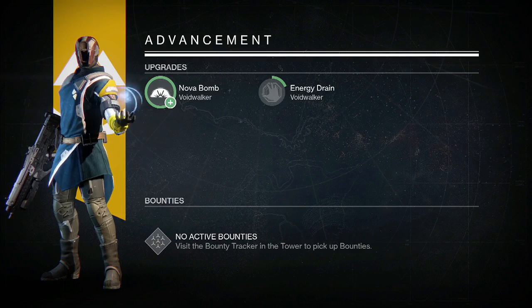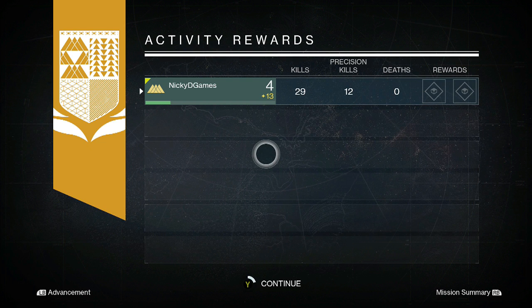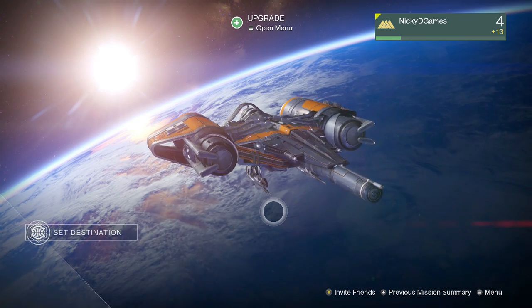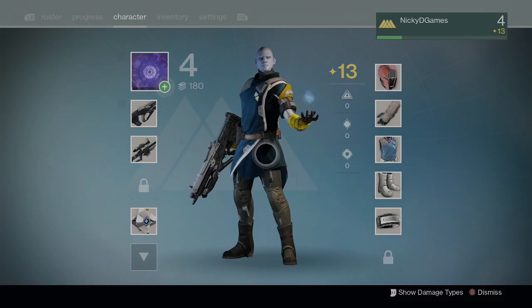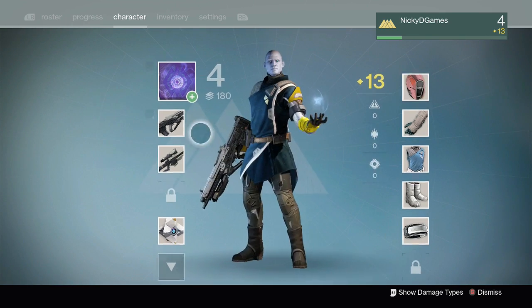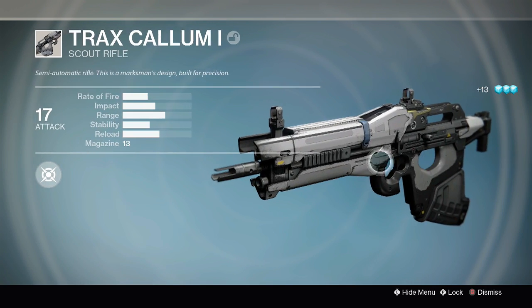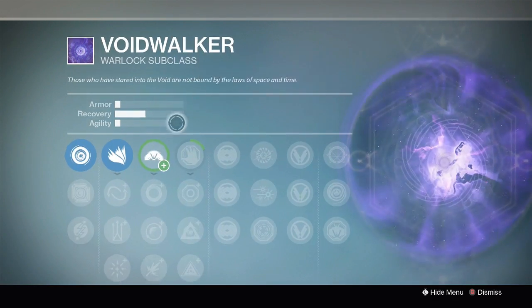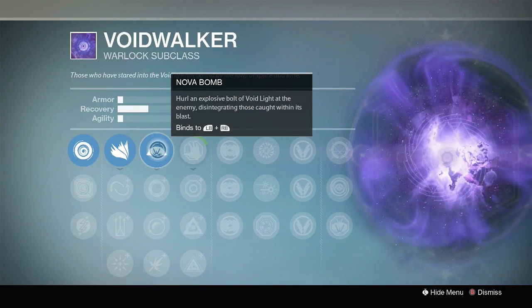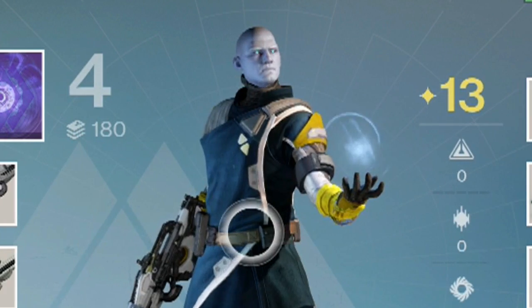So we beat the boss, and we are heading back to the Tower. Now, once we get back into orbit, I do want to explain a couple of things — and you'll see right there, we just unlocked our super power, because we're basically superheroes in this game. Undead zombie superheroes. Now that we're back in orbit, this is our inventory screen where we just got an upgrade to our primary. We got a scout rifle — it's a neat-looking scout rifle, nothing too fancy, it's gonna shoot stuff in the face. Once we get a level, we get a little plus sign. We upgraded Nova Bomb, which is our super — it basically just sends a giant bomb of void energy at people and kills them.